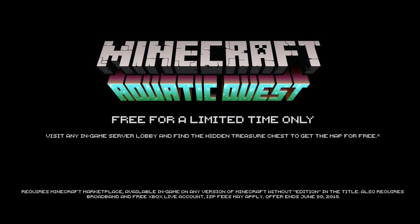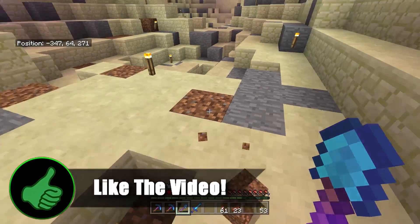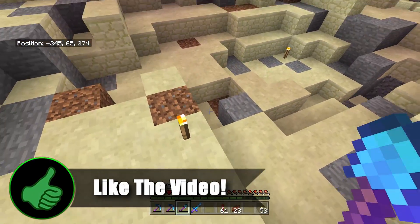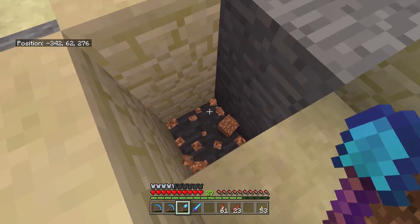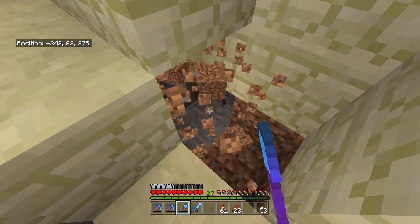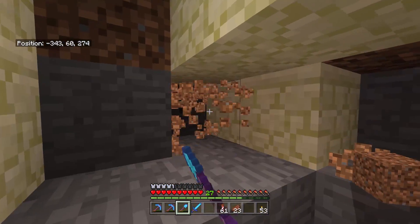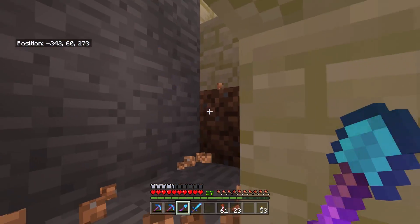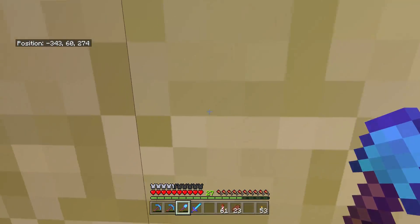So yeah, as you maybe saw there, this is a really interesting little thing and I want to explain more what's going on — give you a little bit of a guide in today's video. Give it a like if you enjoy it, because it helps out the channel a lot. Basically, there is a brand new map available for Minecraft Bedrock; it's the aquatic parkour map, and if you want to get it, you have to find it inside a multiplayer server.